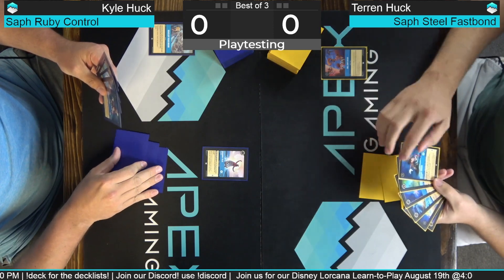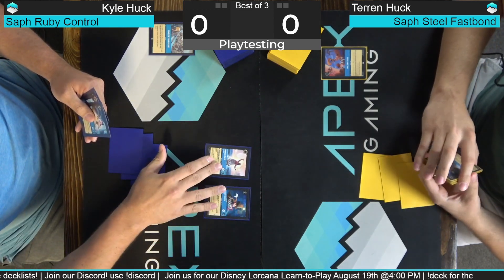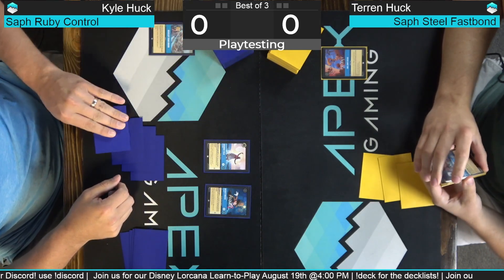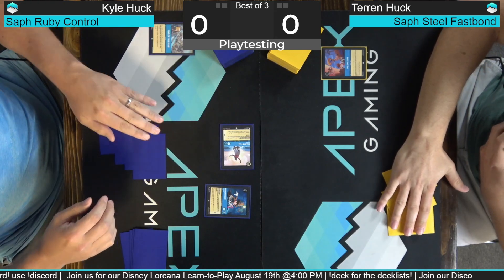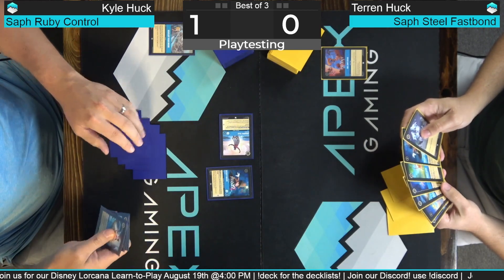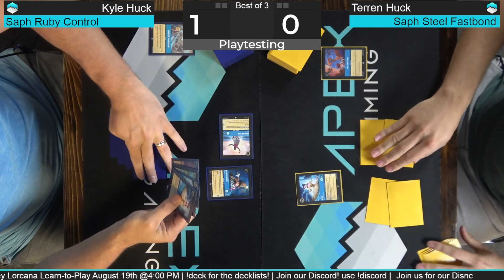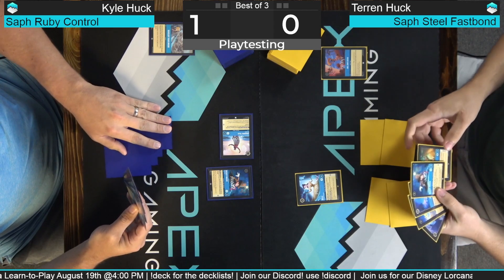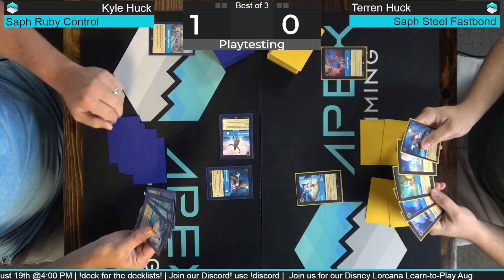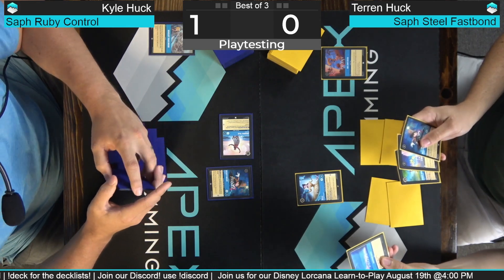The cards are seemingly the same size and we are using some proxies, by the way. We got a couple boxes from Gen Con and the rest are proxied. Mickey says 'Get a Clue' — when this character comes into play, put the top card into your inkwell face down and exerted. I'm going to get one more counter here. This is a pretty good start for my deck — I'm going to ink another Smash. Smash isn't great in this matchup. Play a Belle.